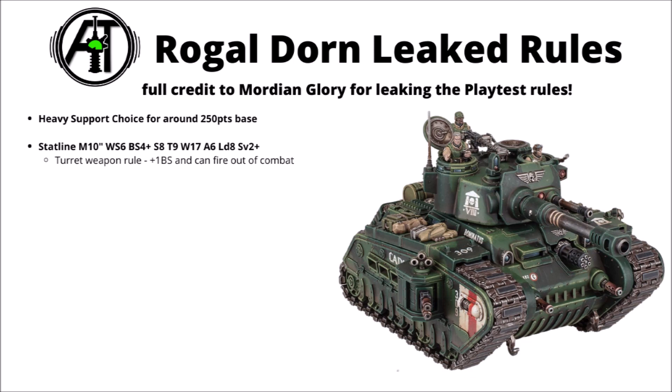Apparently the new Rogal Dorn tank is going to be a heavy support choice for around 250 points base. I'd be surprised if they come in squadrons — maybe these will just be individual heavy support choices, whereas you can take a squadron of Russes. Statline-wise, these guys have a 10-inch move, hit on 6s in combat but 4s at range, strength 8, a big toughness 9, a mighty 17 wounds — a few more than the Russ, which is rumoured to be going up to 13 in the new codex — 6 attacks, leadership 8, and a 2-plus save. Like the Russes and Baneblade variants, the big guns apparently get the turret weapon special rule, giving plus 1 ballistic skill — so hitting on 3s — and also the ability to fire out of combat. If that's accurate, tagging this thing would seem like a pretty bad idea; you'd still be able to fire out with the main weapon and use the rest of the guns to repel whatever was trying to tag them in combat.